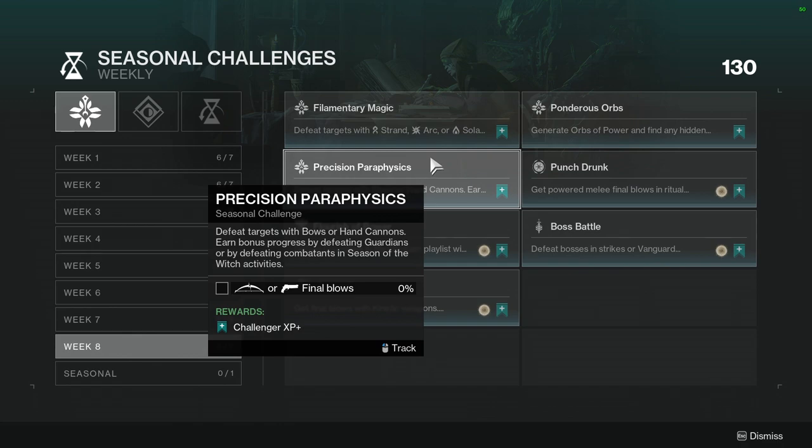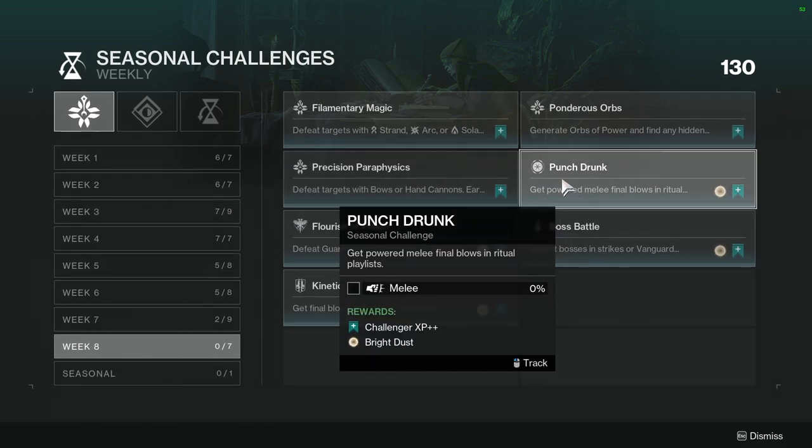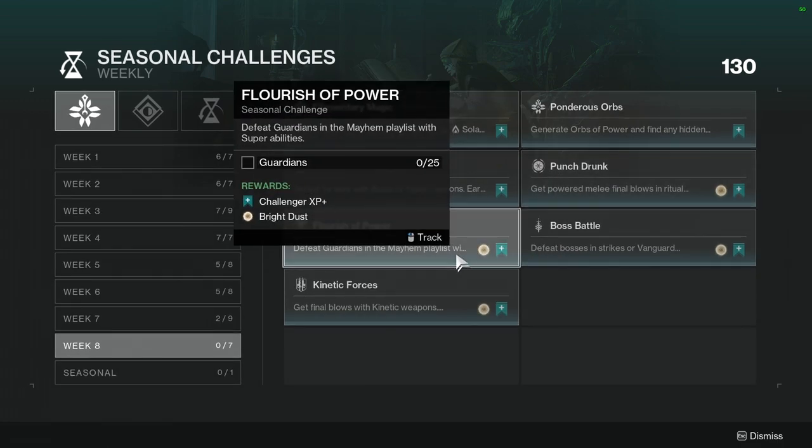Precision Pair of Physics: defeat targets with bow or hand cannons; earn bonus progress by defeating guardians or combatants in Season of the Witch activities. Not hard at all — just kill stuff with a bow or hand cannon. Punch Drunk: get powered melee final blows in the ritual playlist. I'd suggest Hunter Arc with Liar's Handshake and Gambler's Dodge — every melee kill gets your melee back, so you can really milk this.